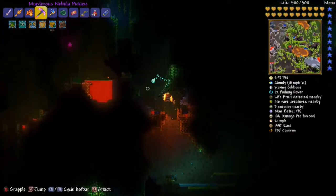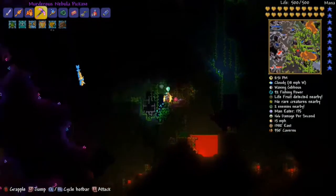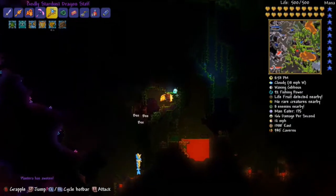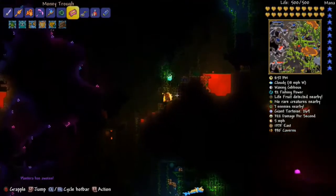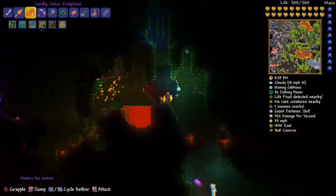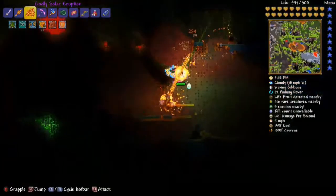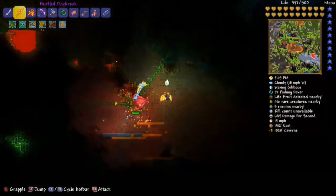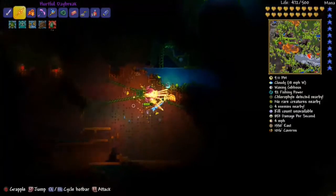Now I'm going to break the Plantera bulb and let's end it on a good Plantera fight. She's a really good boss and the music is good. She looks cool. I just can't wait for 1.4 to come out on console so I can get the pet. I have the seedling but I want to get the Plantera pet that actually looks like a Plantera, not a seedling.